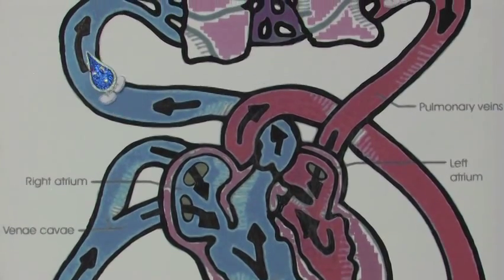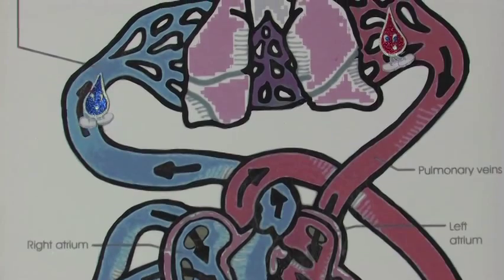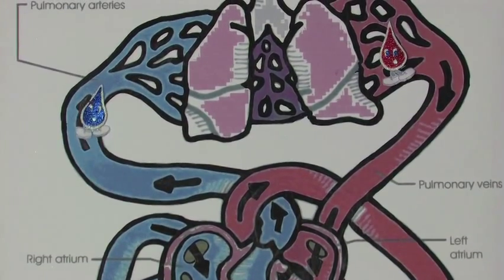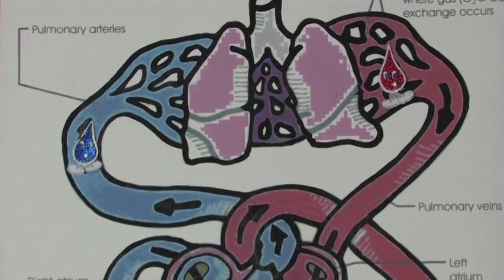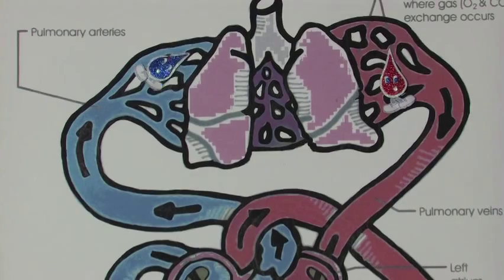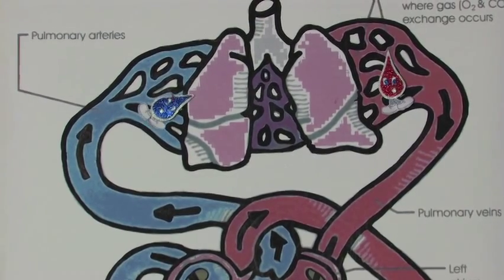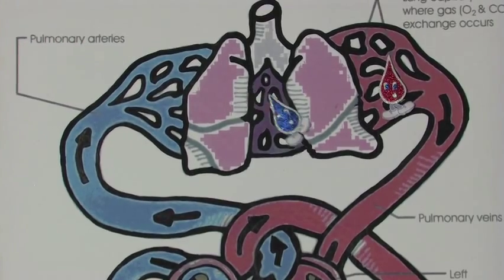Past the pulmonary valve to the pulmonary trunk, into pulmonary arteries to give up the junk. In pulmonary arteries my oxygen's low, cause I gave it up to your left big toe. Now in the lungs we enter arterioles, to pick up more oxygen is our goal. So we enter capillaries round alveoli.